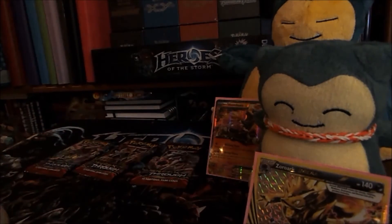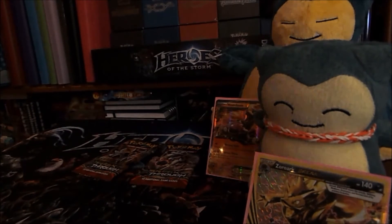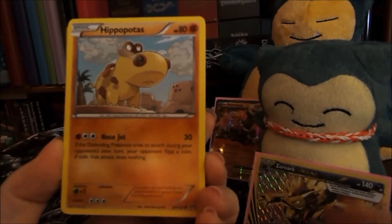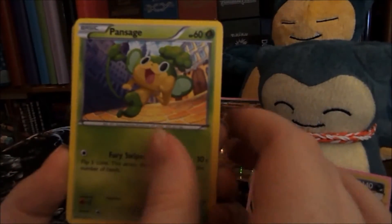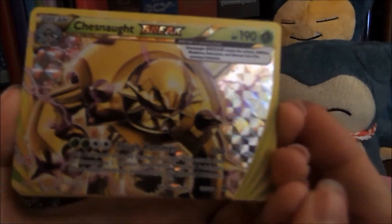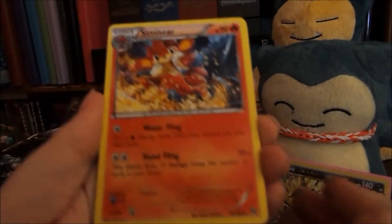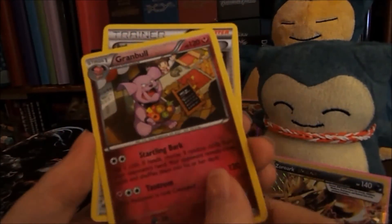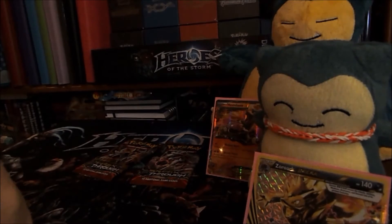Zoroark Break pack: Piplup, Hippopotas, Pansage, Riolus, Scatterbug — and another Break card! This time a Chesnaught Break, which is gorgeous. Then a Simiseer non-holo rare, a Granbull, and a Judge. People are saying Judge will get a lot of play because it's similar to N.